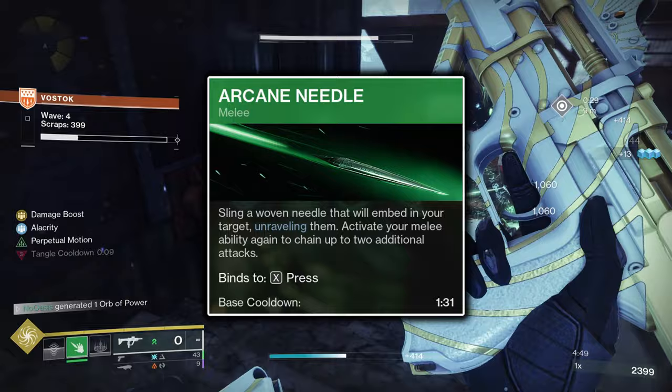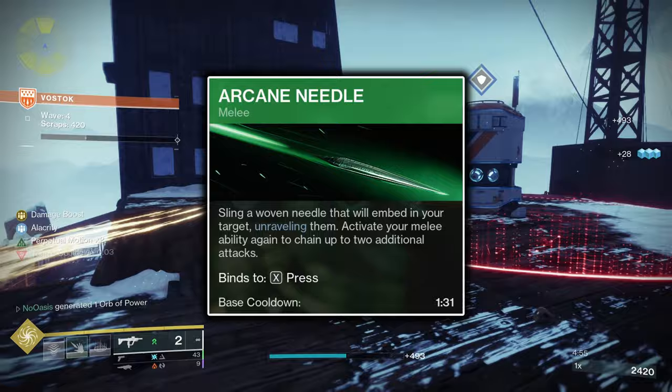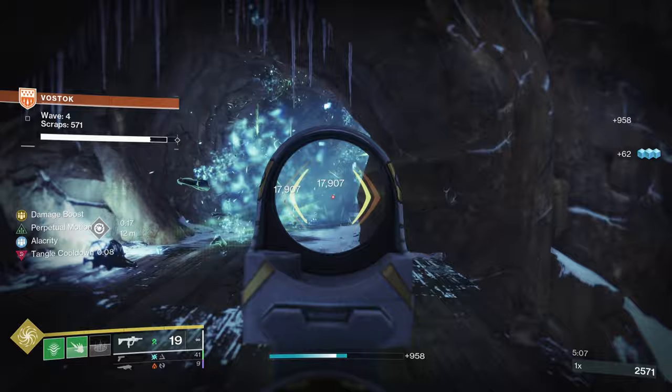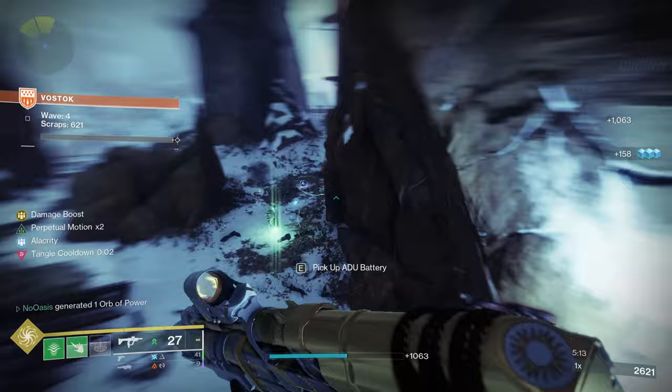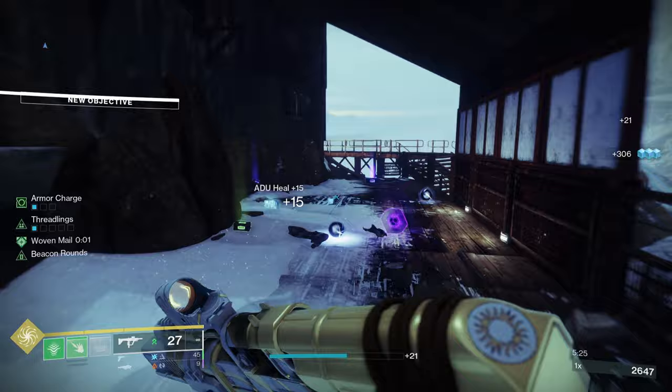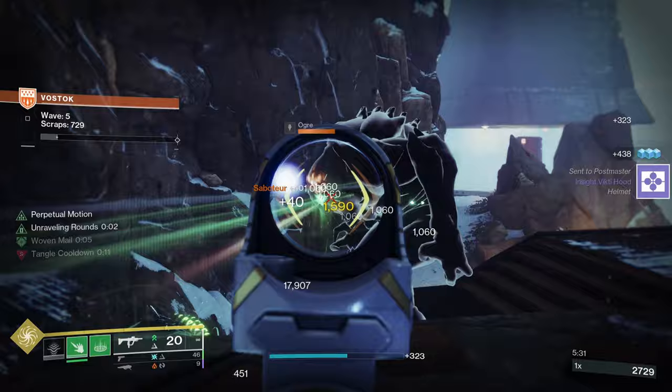Arcane Needle is the only melee choice, but it's a good one. It has 3 charges by default, and upon damaging an enemy will instantly unravel them, dealing additional damage. Furthermore, any enemy afflicted with a Strand debuff will unwind into a Tangle upon death so long as your Tangle is off cooldown, making Arcane Needle a great source of instantly generating Tangles. Since Swarmers summons Threadlings upon destroying a Tangle, your Tangle uptime is directly correlated to your Threadling uptime.